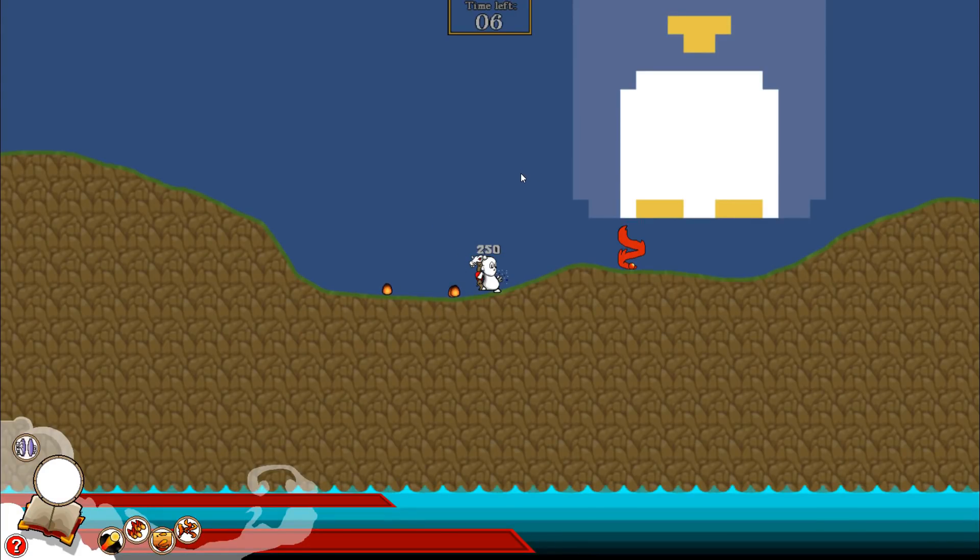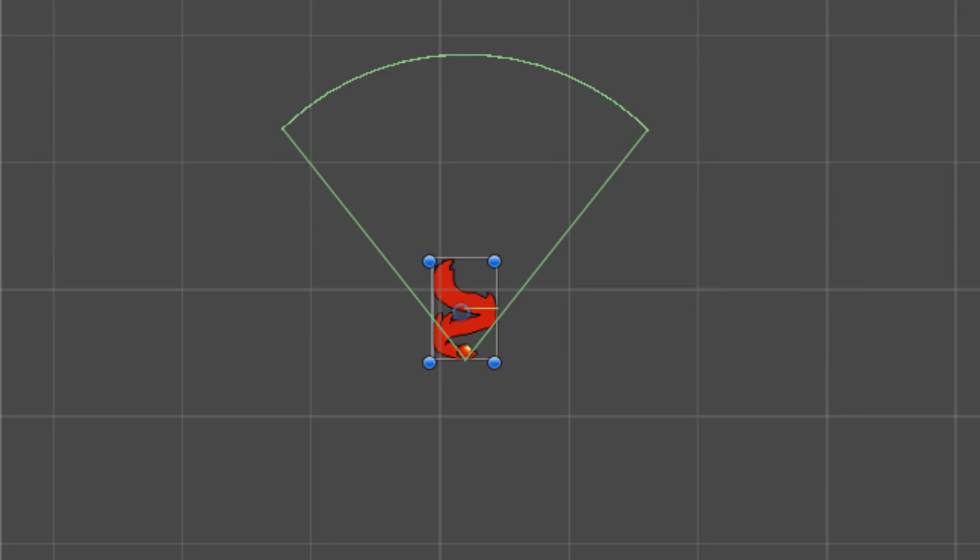If we shoot projectiles at it, the projectiles are repelled. Normally the flame wall would go inactive after repelling projectiles, but this hasn't been implemented yet since we have not finished the turn system. I added this picture to show the area of repelling since I forgot to demonstrate it in the recording.